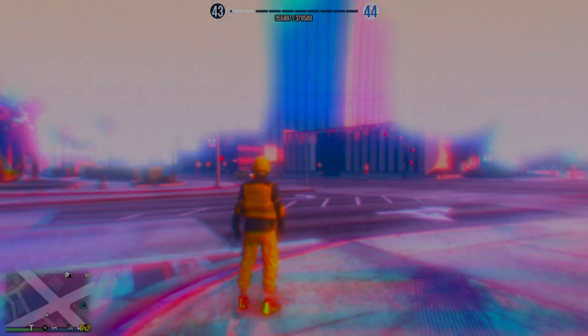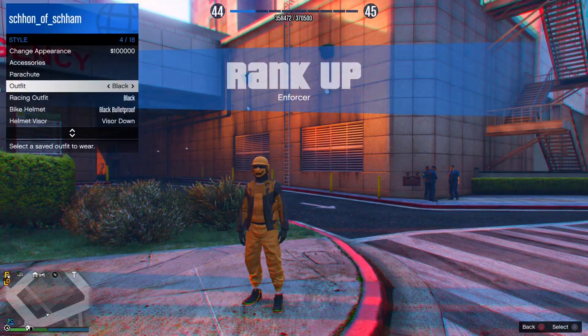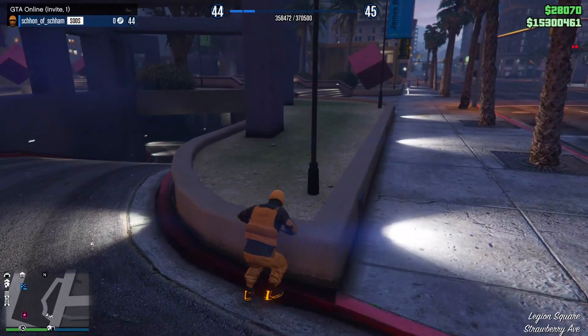Once you guys have done this, simply save your outfit or switch your outfits again, and then simply restart your application, or go over to story mode, then back over to an invite only or public session. From there, repeat this again — make your way over to any of the peyote plants around the map, like I am in the gameplay.